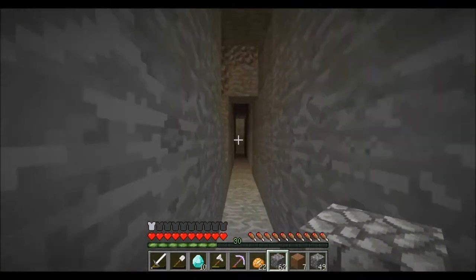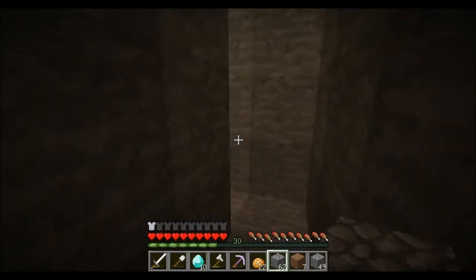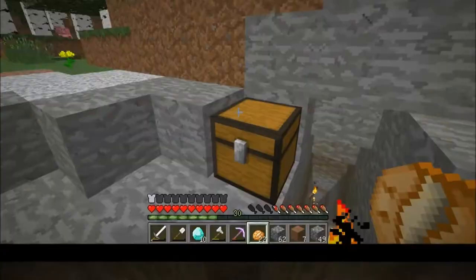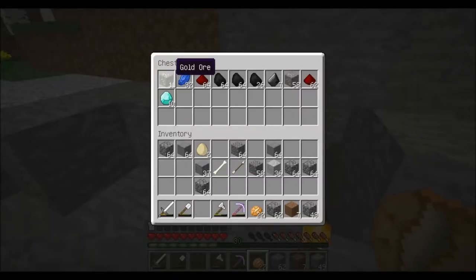Let's run up to the chest and see how many things we got. Moment of truth: we have 11 gold ore, 32 lapis lazuli, almost two stacks of redstone, two and a half stacks of coal, seven flint - I don't know why that's in there - and almost a stack of iron ore.